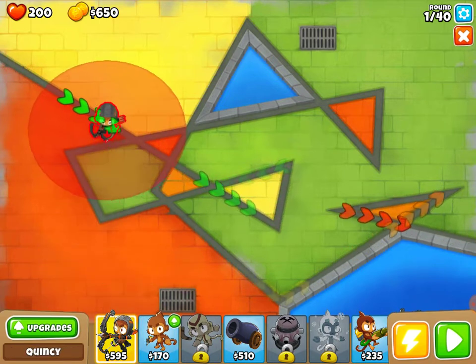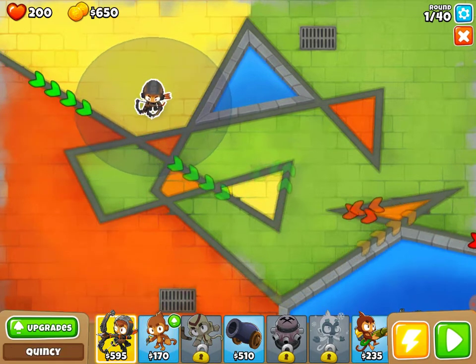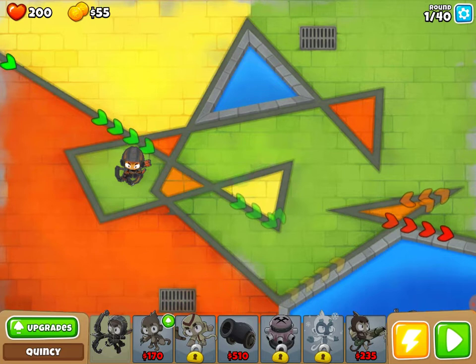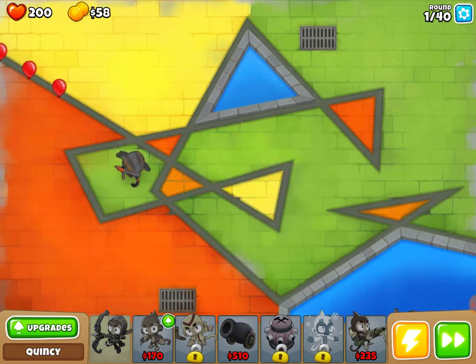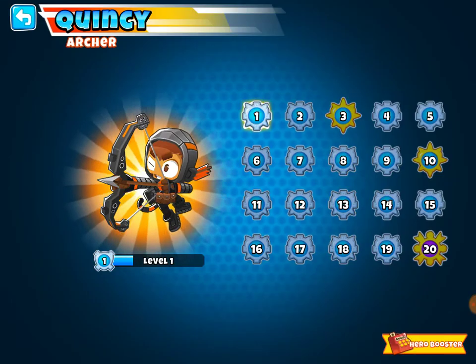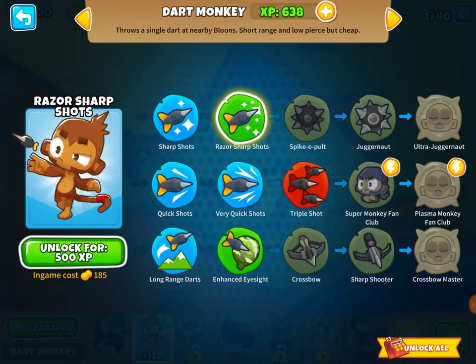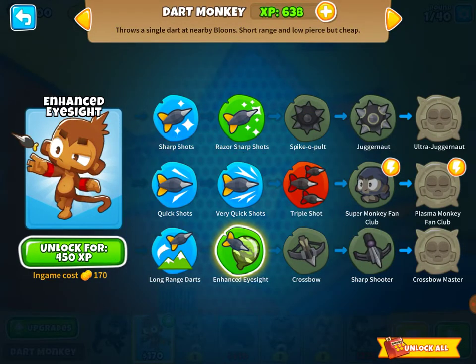I'm going to place Quincy first — we'll place him here so he can cover a lot of paths. Give me your target — nice. Quincy can shoot through three balloons with one arrow, which is pretty good. We have 40 rounds. We can upgrade this dart monkey — and we do keep our upgrades from the first round we played, which is good.